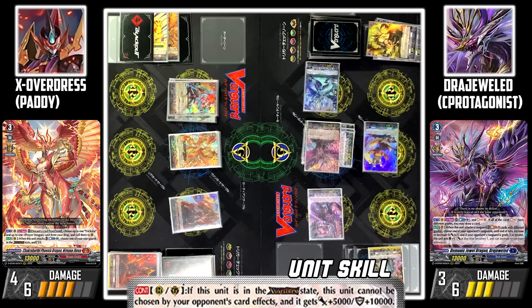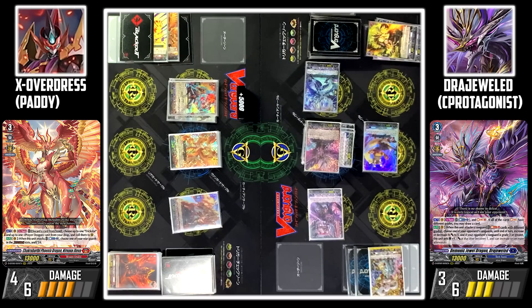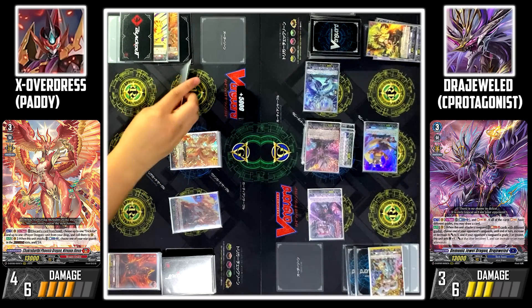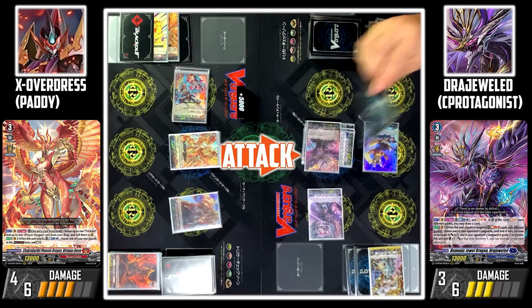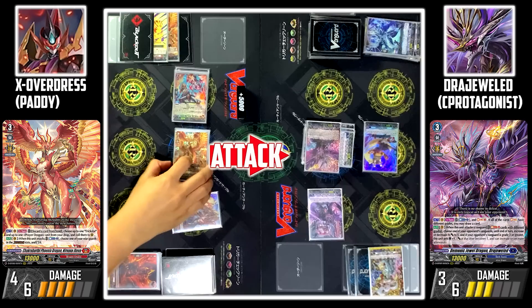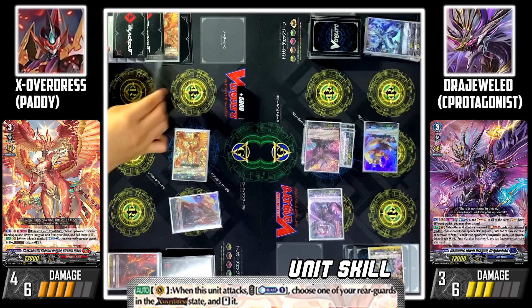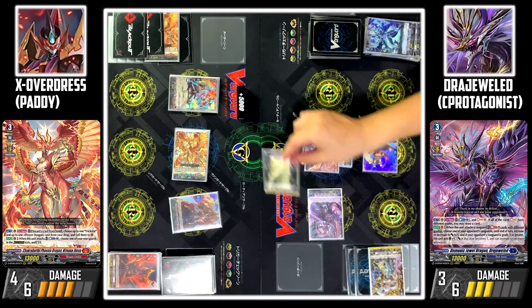Vils Verena's skill: when this card is in the cross overdress state, it cannot be chosen by your card effects, and it gets plus 5k power and 10k shield. I'll use Vils Verena to attack your Vanguard, with Metal Vara into cells. I'll use Jeeva to attack your Vanguard. Jeeva's skill — I counterblast 1 and V-stand Vils Verena. I'll guard with Stam Deviate Dragon.